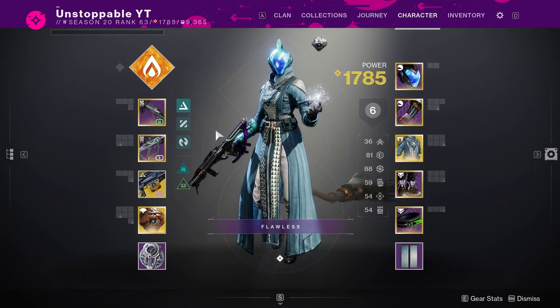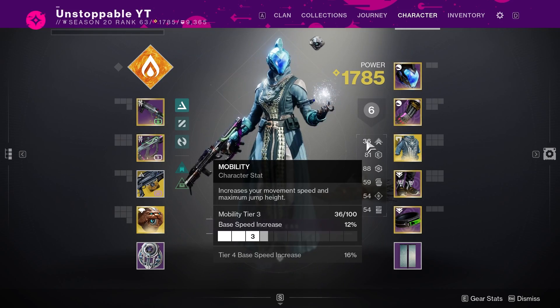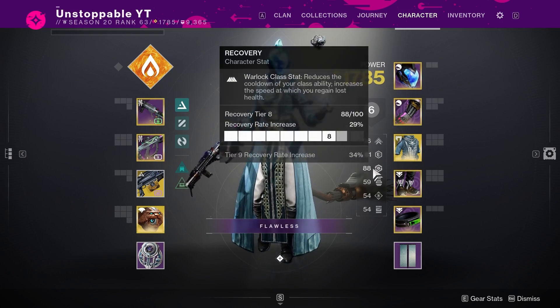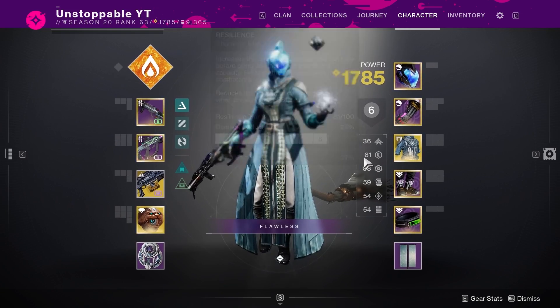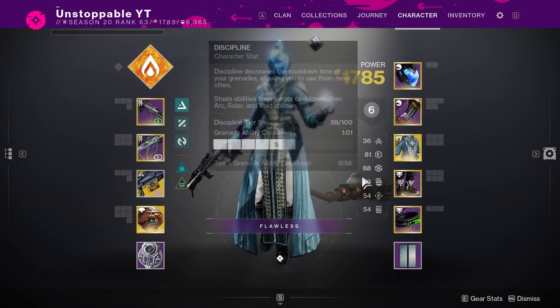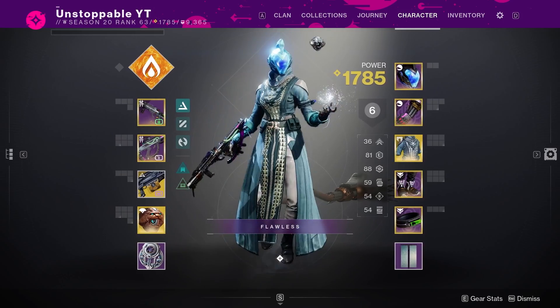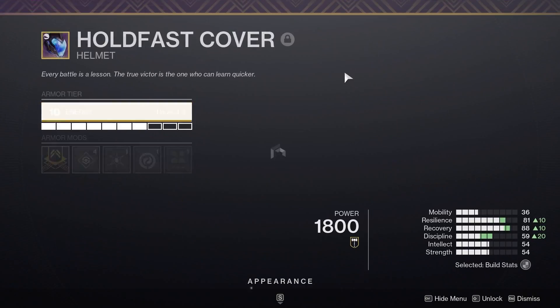Weapon-wise for today's build it really doesn't matter — honestly any weapon is good. An incandescent weapon does help the build as well. Stats-wise, I would say we pretty much want to have at least tier 8 Resilience, high Recovery, and anything else is just a bonus. Try and get decent Resilience and Recovery, and a decent Discipline if you can — ideally triple 100s — but I'm not a Warlock main so my stats are a little bit rough here.